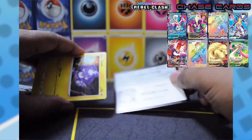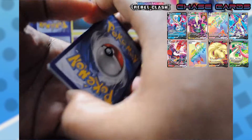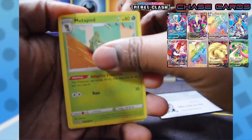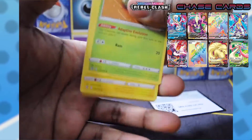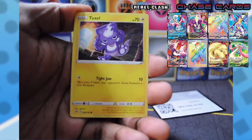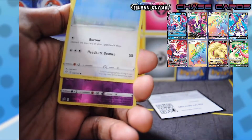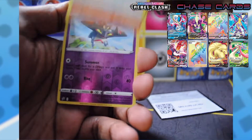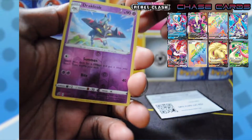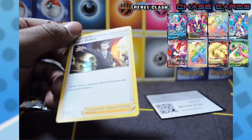Let's slide the code card out — one, two, three, four to the front. I'm gonna guess that it's a fire energy... oh, psychic, I suck. Let's throw this away. Okay, we got a Metapod — it's very weird — Heliolisk, Burning Scarf, Toxel, Applin, Darumaka, Bunnelby, Vulpix, a reverse holo Drakloak, and oh — a Boss's Orders holographic. Very nice.